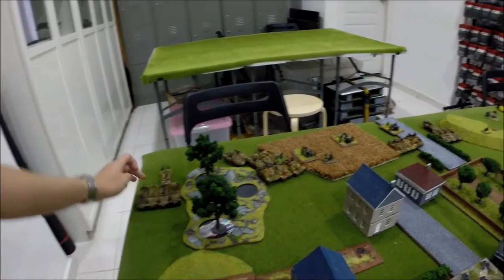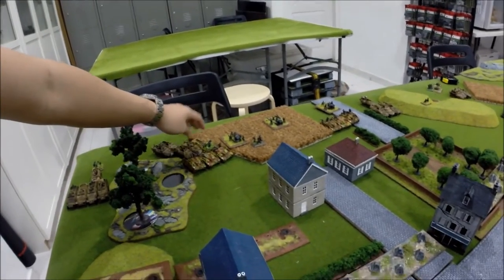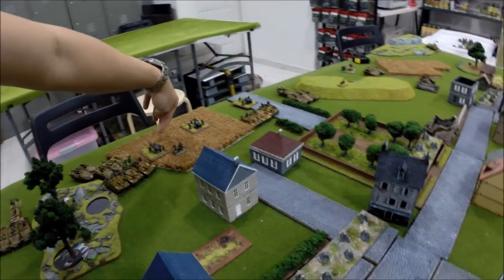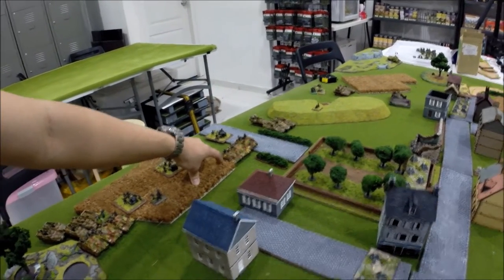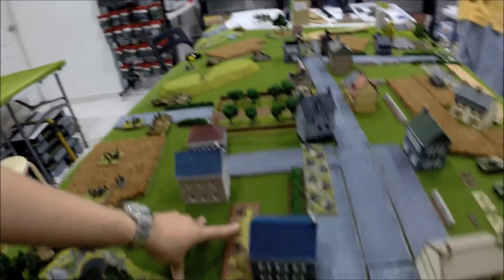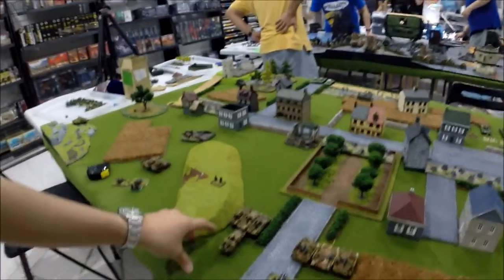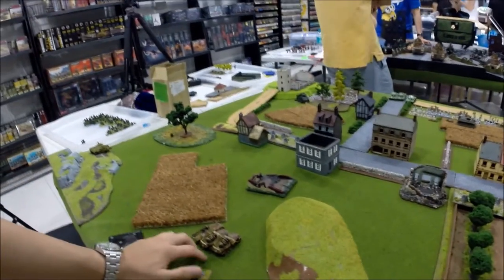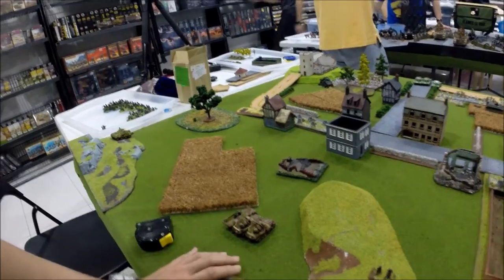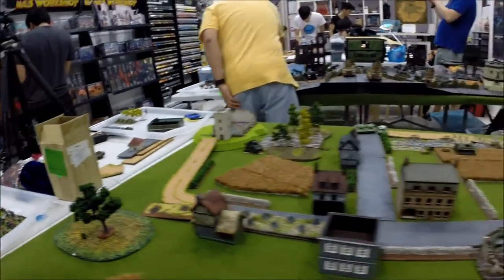For the German deployment: one combat platoon with the 1IC is mounted in a half-track. The STUG Hs are at the beginning of the deployment zone with one combat platoon behind them, joined by Raymer. The reluctant trained Nebelwerfers are at the back, all dug in and prepared. The second platoon of STUG Hs is also at the start of deployment. The heavy platoon is still mounted up but positioned to jump into buildings once the game starts. Lastly, the 8 RADs are positioned to possibly take out the observer.